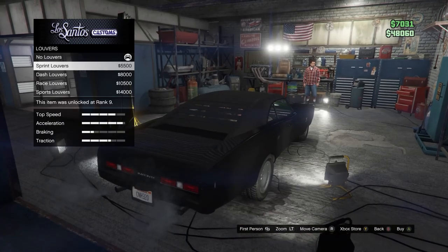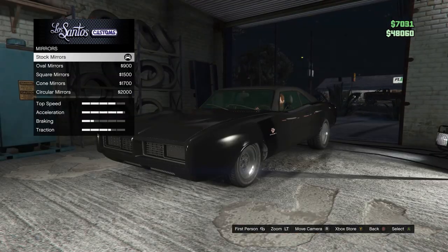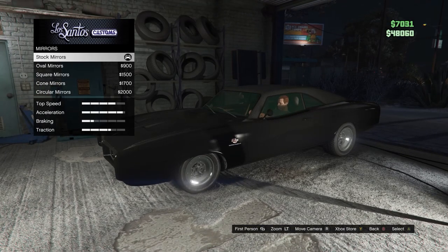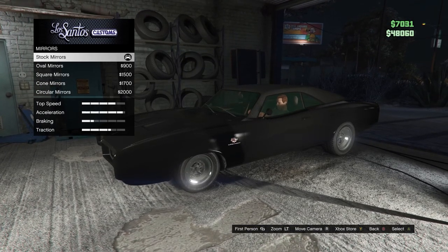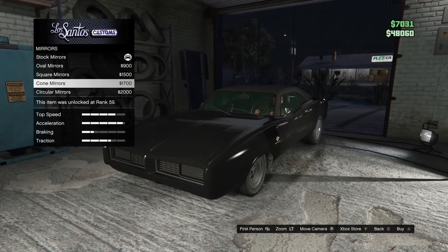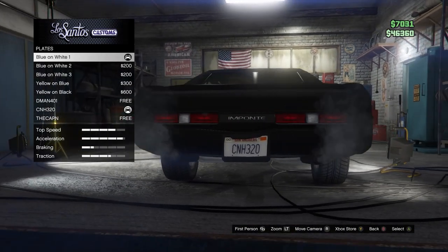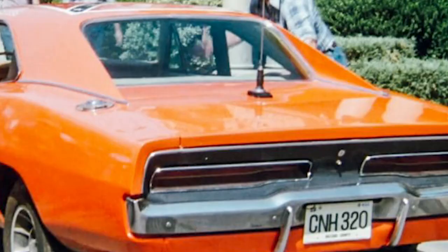Louvers — you do not want louvers on here because it is the General Lee, and they honestly look stupid in my opinion. You can put them on if you want — it's your car. But for the mirrors, we can actually get the exact mirrors from the General Lee, so put the cone mirrors on there. For the plate, I have a custom plate so I put CNH 320, which was the plate on the General Lee.